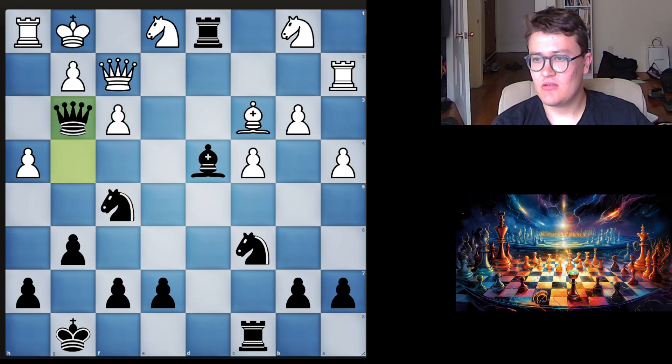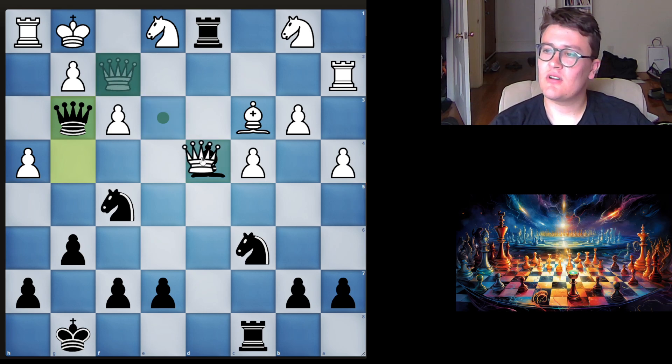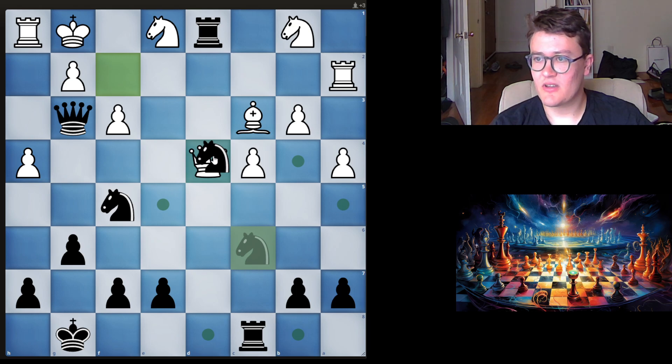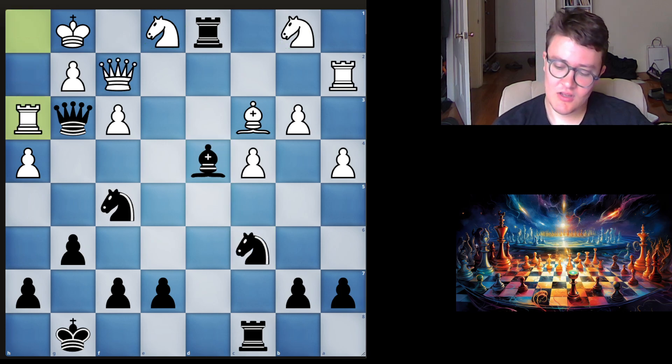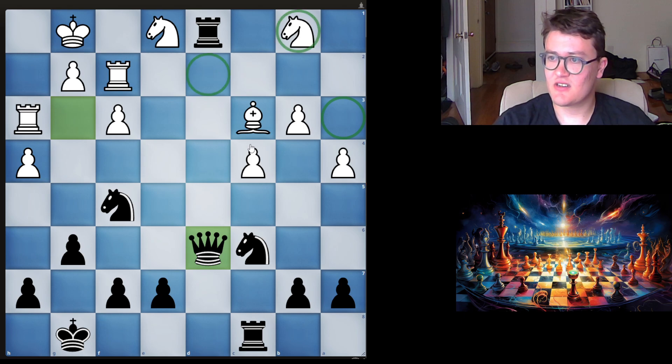Now I have Bishop d4 check. If he goes King f1, I have mate like this. So f3 was a really good try for him, but it didn't work out. He has to give up the queen. I decided to go Queen g3 - I thought this was a very strong move, with the idea of Queen takes on d4. I just have to take with a knight, and then I'm winning cleanly. He tries to kick my queen, but I have this move - my queen is re-centralized, I'm controlling his knight squares, this knight is going to drop, and he resigned.